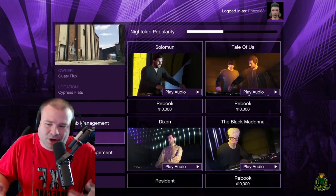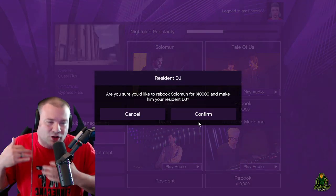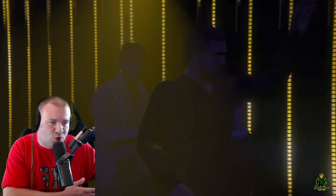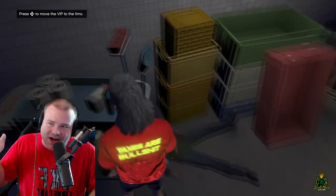All you gotta do is go to your nightclub and get a little bit of popularity. An easy way to get popularity is just go to resident DJ, pick a DJ, and as soon as you pick a DJ you're gonna get a little bit of popularity. That will trigger the new side missions of kicking out unruly drunks or driving drunk people to their destination.